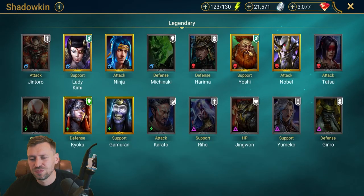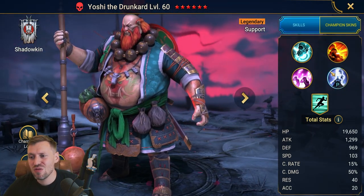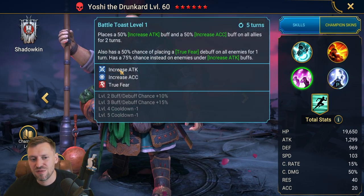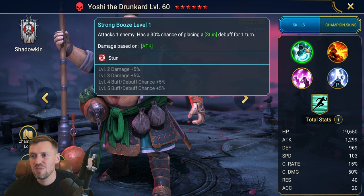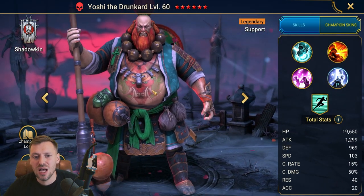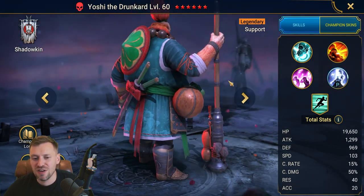Master Yoshi — I love this guy. Still really really strong for a lot of content. Great for arena — he can cut in, throw in true fear, increase accuracy, and brings a stun. Also great for Doom Tower content and especially waves. Still a great champion, I would definitely invest in him.